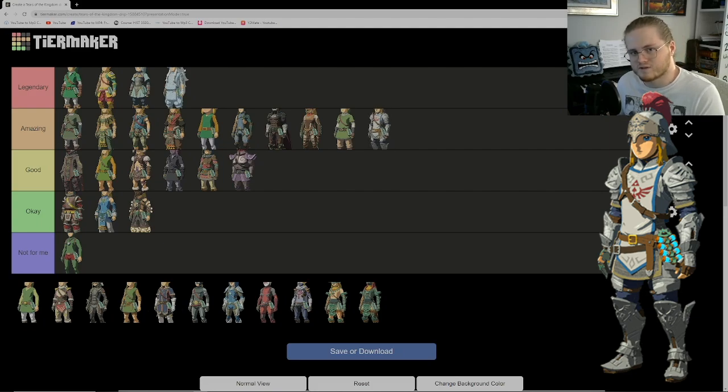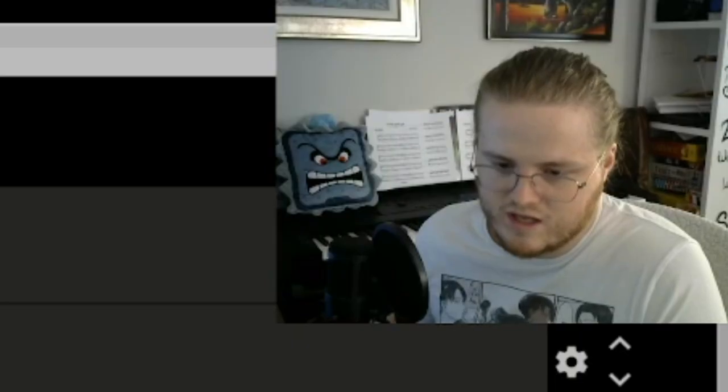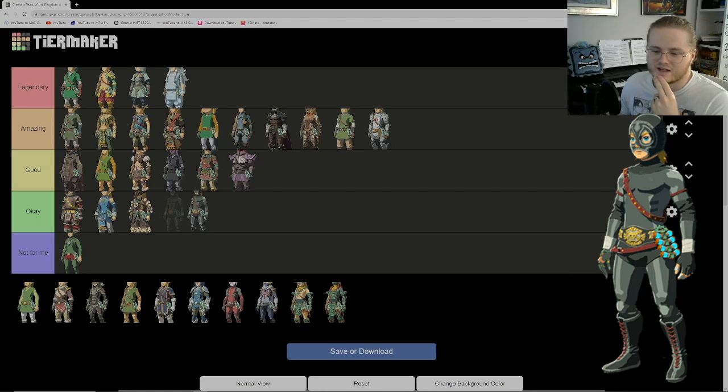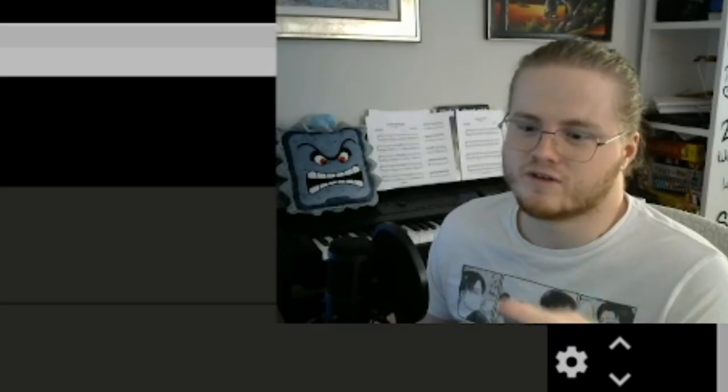Next we have the Radiant Armor. It's not my favorite. I do like that this one glows and can change into a skeleton look. It kind of looks like a wrestler aesthetic, which isn't my thing, but I like that they have an aesthetic like that for people who enjoy it. For me it's okay. I like the big champion's belt — it's obvious what they're going for — but it's just not my cup of tea.